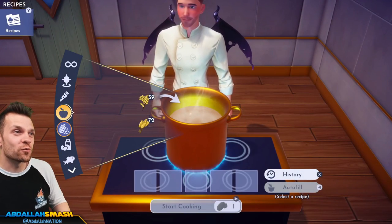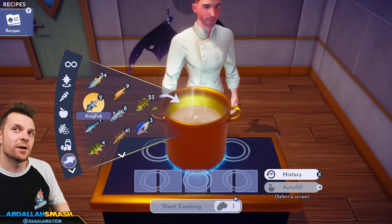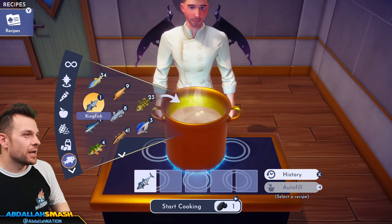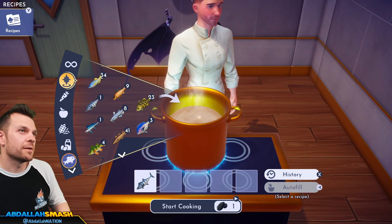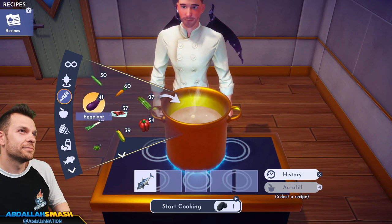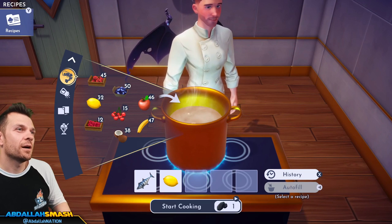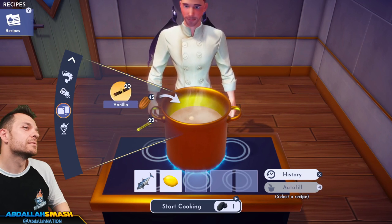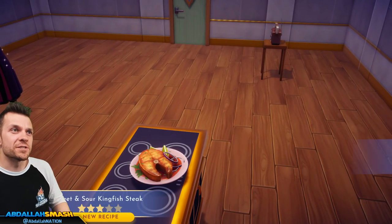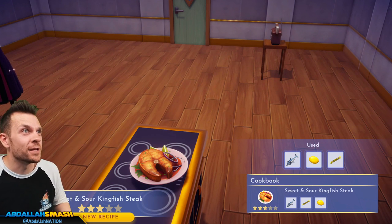Kingfish — I only have two thanks to Moana. Sweet and sour kingfish steak: kingfish, lemon, and sugar cane. Sweet and sour — that looks good! Holy moly!